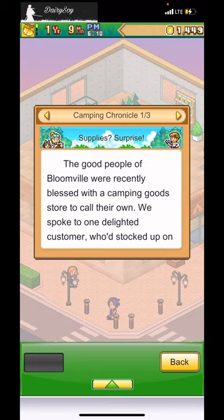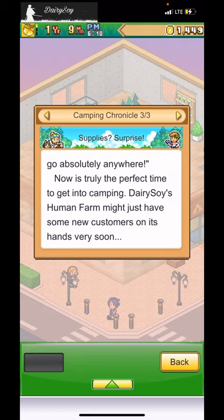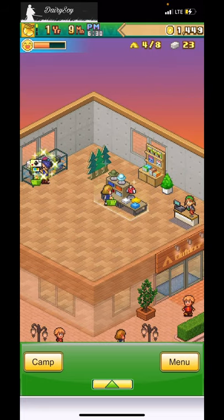A new Camping Chronicle: 'The good people of Bloomville were blessed with a camping goods store. A delighted customer stocked up on survival tools and said: who needs wi-fi when you've got the great outdoors! Now it's truly the perfect time to get into camping — Dairy Soy's Human Farm might just have some new customers very soon.' Let's go!